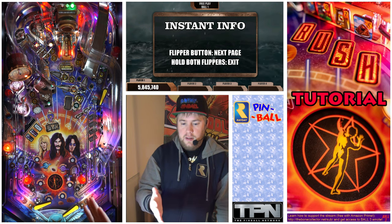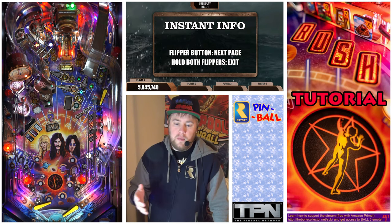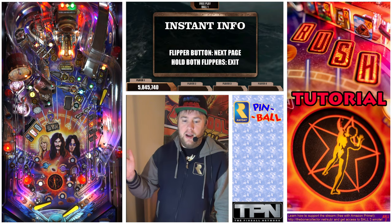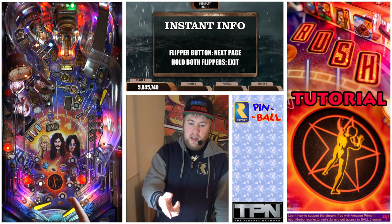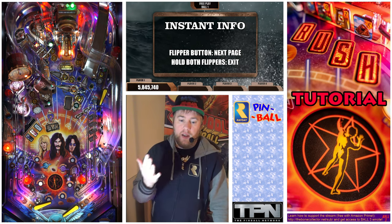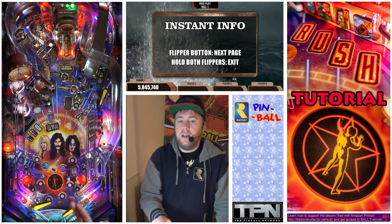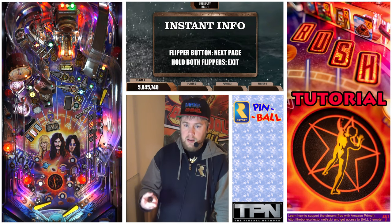Basically, the most important thing it means is it's a shot multiplier. So just remember, rainbows are shot multipliers. Anytime I shoot that dead-end shot, I'm getting double scoring, essentially, on anything. So if I start a multiball and hit a jackpot on the dead-end shot, because it has a rainbow, it's going to be double scoring.